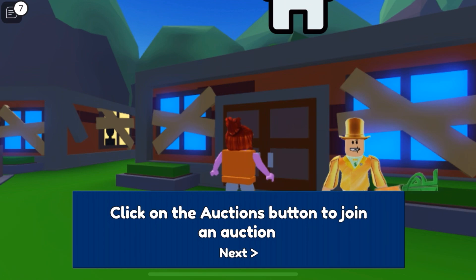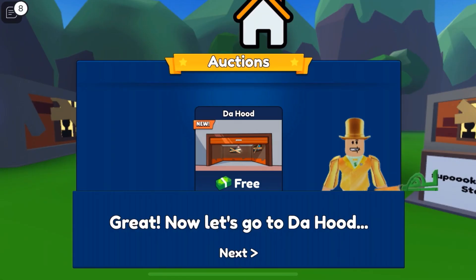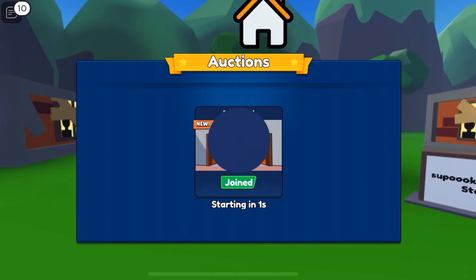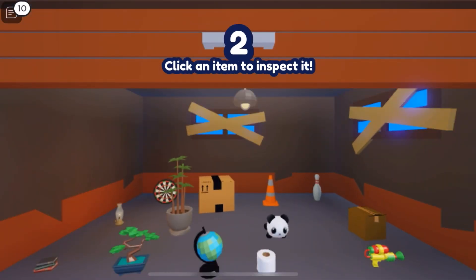Click on the auction button to join an auction. The auction button is flashing like crazy. Now let's go to the HUD. Isn't that a gate? Starting in 3, 2, 1... Whoa, whoa, what? What's happening? Click an item to inspect it.